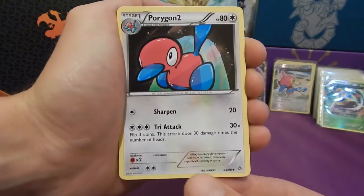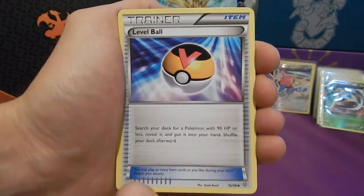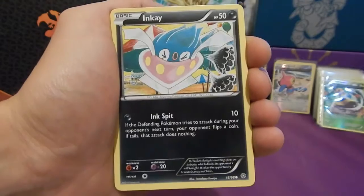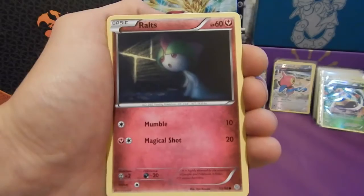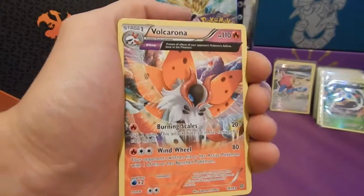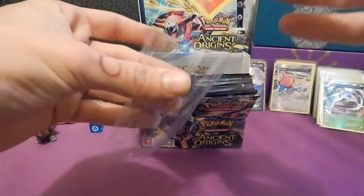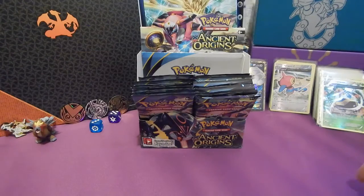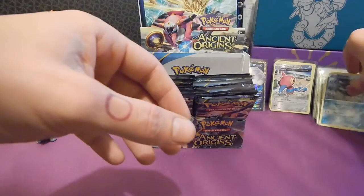Right, the very last packet of part two: Porygon, Energy Recycler, Level Ball, Relicanth, Combi, Inkay, Oddish, Rolts. Reverse Relicanth — that looks awesome. And the last one is a Volcarona Ancient Trait Full Art. We didn't get a massive amount of luck there — no EXs, no Breaks. But I'm not moaning, because I love the look of those Full Art Ancient Trait cards and they look really, really nice.